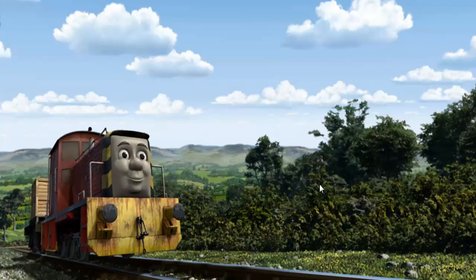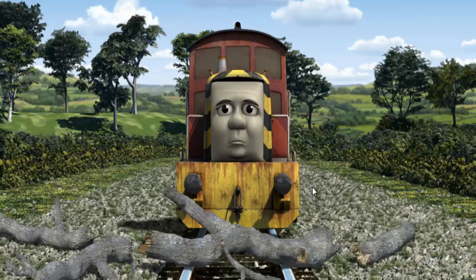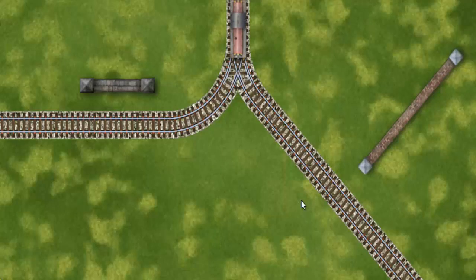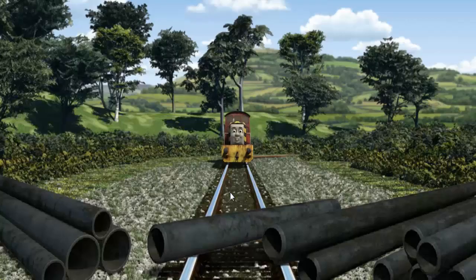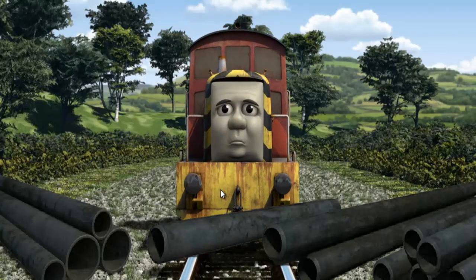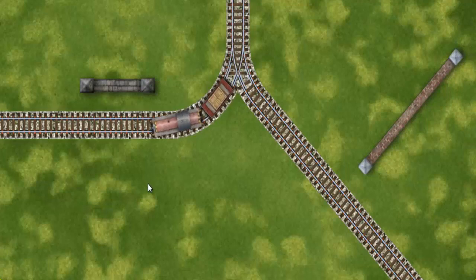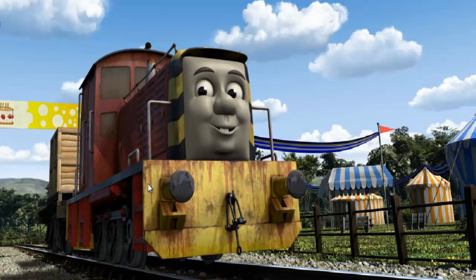Salty set out for the fair. Show Salty the track that goes nearest to the shortest wall. Salty was on the wrong track. He would have to go another way. Show Salty the track that goes nearest to the shortest wall. Let's go! Salty arrived proudly at the fair. With your help, he was a really useful engine. Play again.